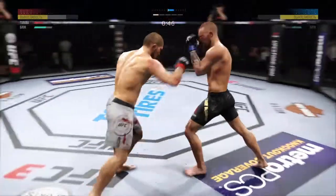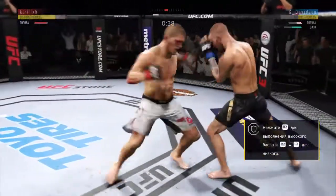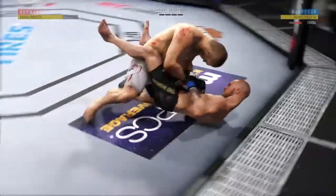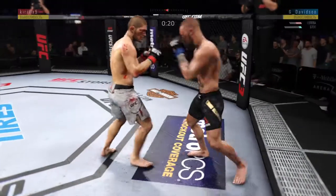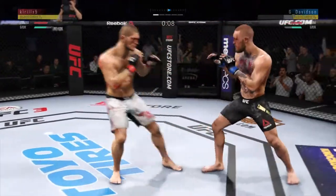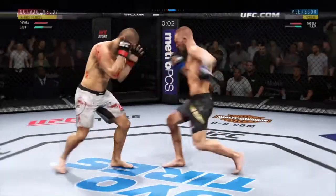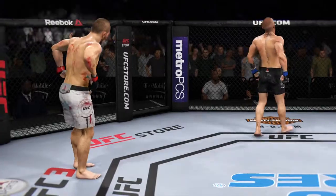Double jab there by McGregor. Using his jab effectively here — it's an underutilized weapon by a lot of fighters, not this guy. He hurt him again! 30 seconds to go. This fight is dangerously close to being stopped, some real power shots here. Throws a big right hand, but doesn't find its mark. Round two coming up next. And there is the horn.